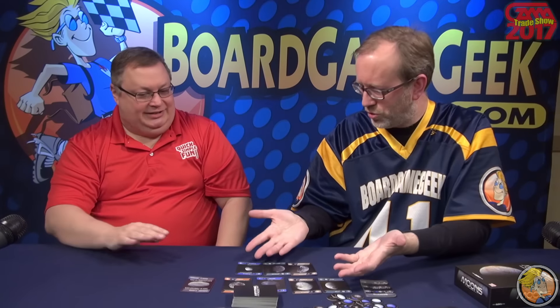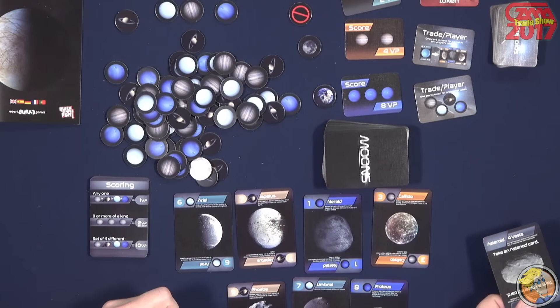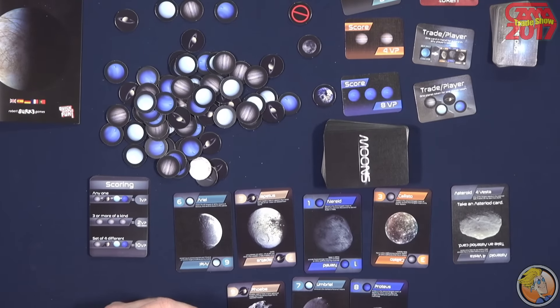Standard trick-taking rules apply — something that's led has to be followed. There's no trump. You can play an asteroid card to slough off even if you have a card of that color, to try to manipulate the position and hopefully get better card play.